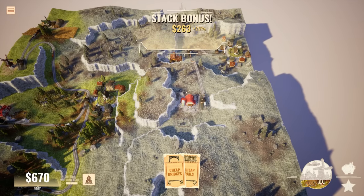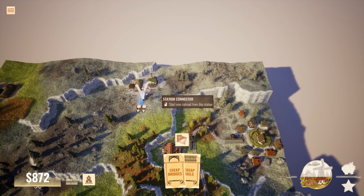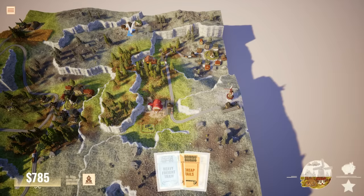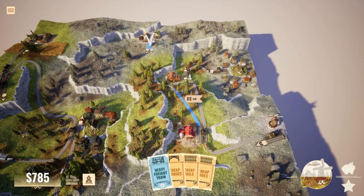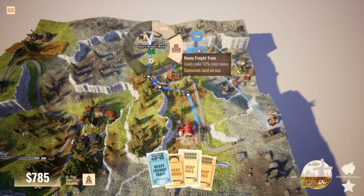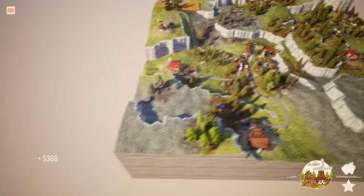I'm not gonna get a stack bonus here, so I'll just use cheap bridges. Going from this one to this one. I had a feeling connecting up here would pop up a bread thing next, and we'd just connect that up over here. There's our station for the wheat farm and the bakery - we need to bring that over here. We got some more cards too - heavy freight train! Then we just need to connect this one to here. Cheap rails, might as well. Goods make 50% more money - nice little stack bonus!